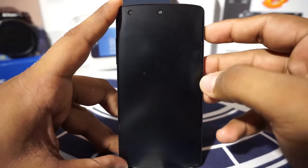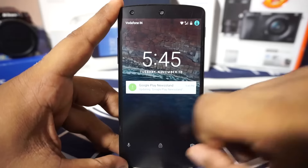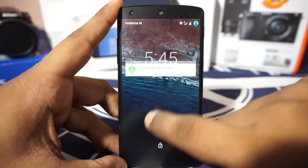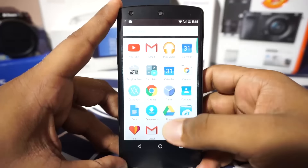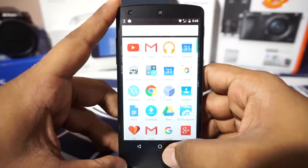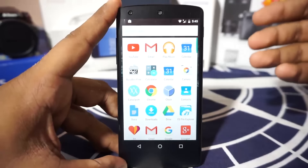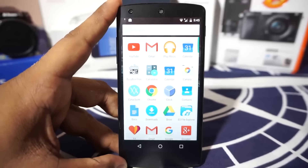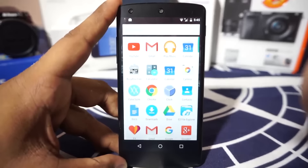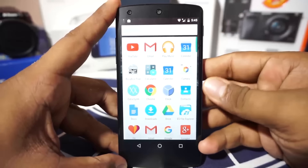First of all, what you saw just there is the lock screen, which is a new Android M lock screen. Instead of the call button, you have the Google Now stuff there, which is really cool. You also have the new latest Google Now Launcher, which is also pretty cool. This does have the gapps package inbuilt, so you are not going to have any problems about gapps in this one.